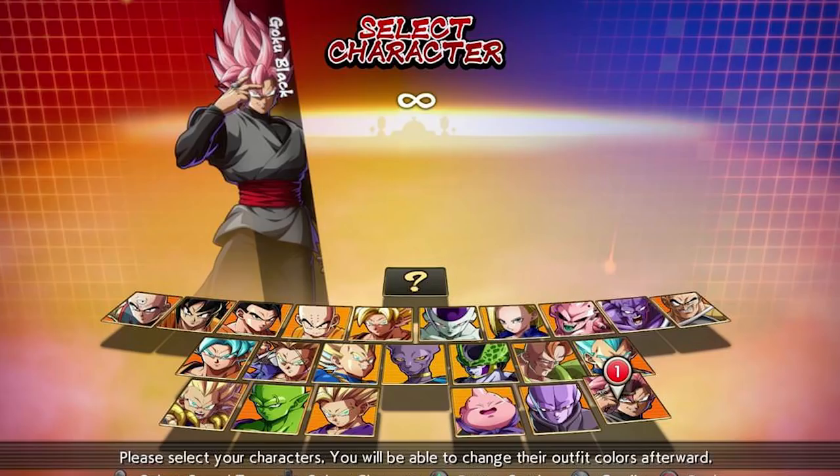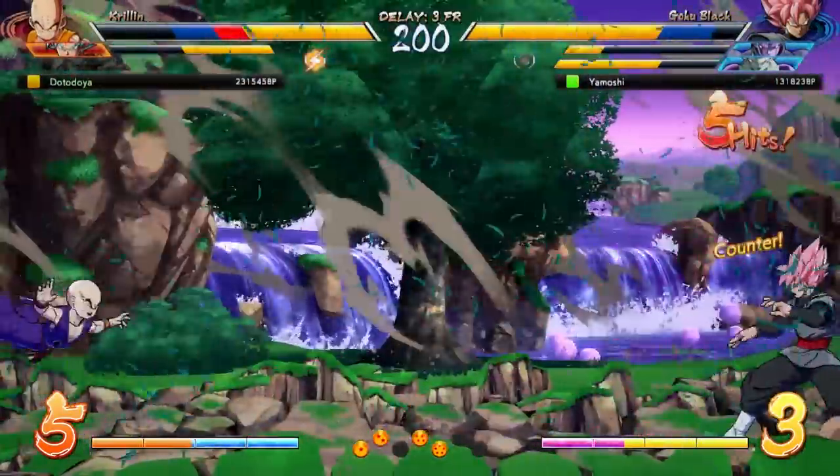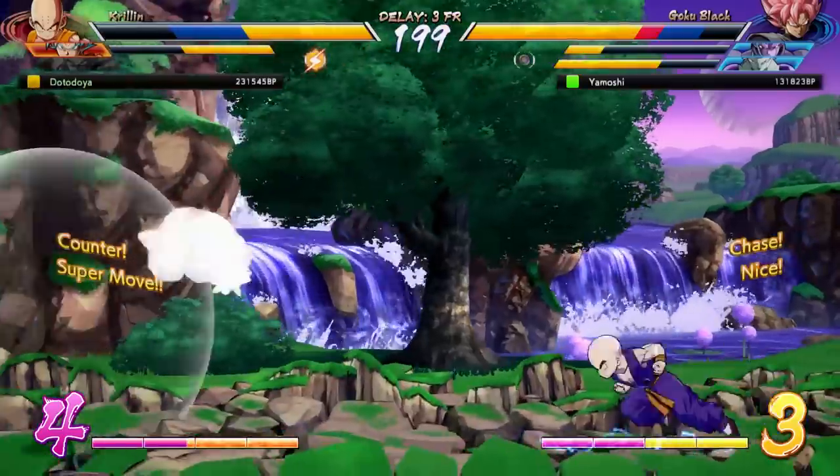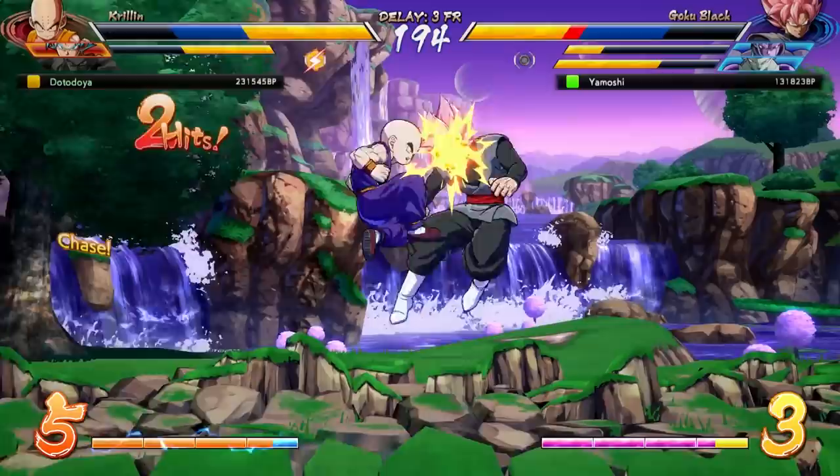Another character for this slot could be Yamcha, but he might also be an anchor character, which we'll get to later. Yamcha is definitely somebody to keep in mind for this slot if you're playing a more ground-based game. As a side note, if anybody's interested in playing a more ground-based game, take a look at Hit and Yamcha together — I haven't seen anybody play those two, but I think they can make a pretty strong duo.